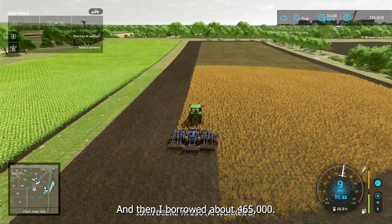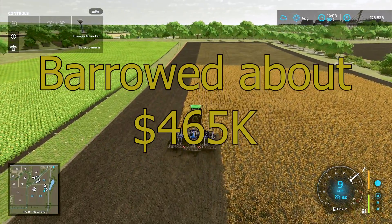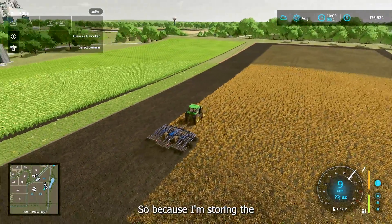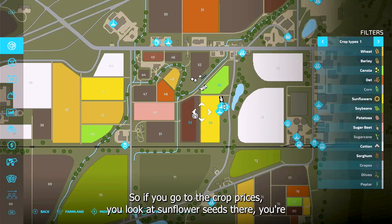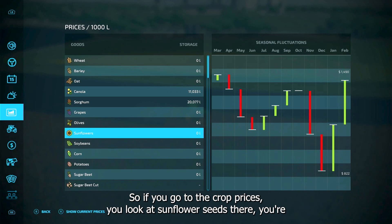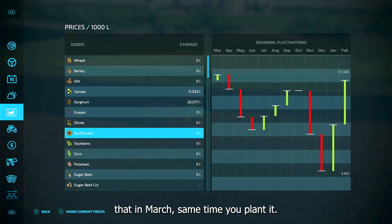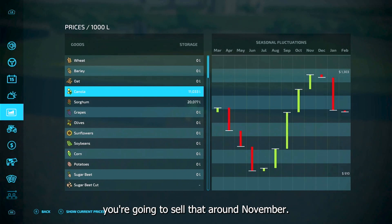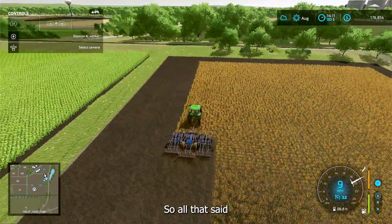I borrowed about $465,000, keeping a little cushion in case I needed money since I'm storing crops until the optimum time to sell them. Looking at crop prices: sunflower seeds you sell in March, sorghum you sell in January, and canola you sell around November. That's exactly what I did.